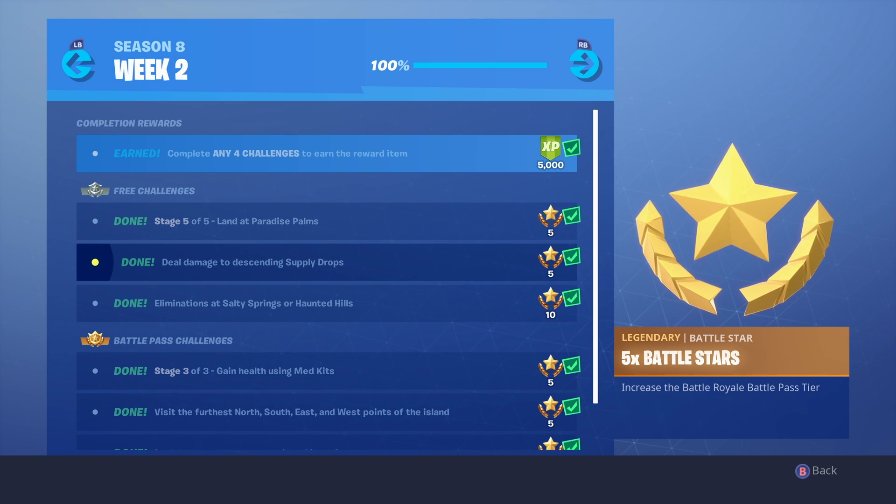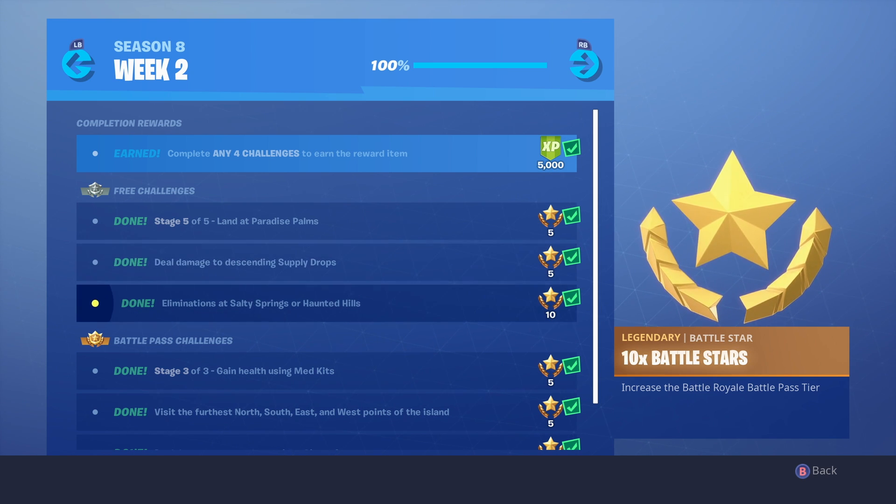The next one is to deal damage to descending supply drops. This is very easy to do in Team Rumble because in the final circle there are like 10 or 11 supply drops. I saw so many — you just shoot them with your AR.